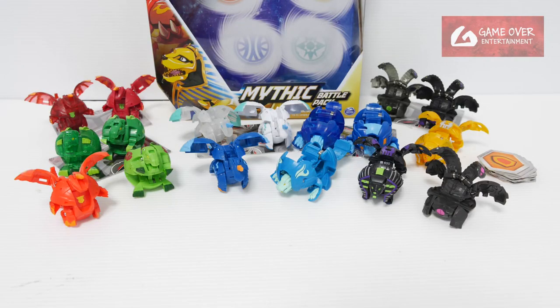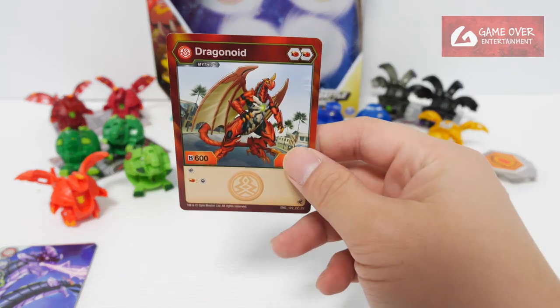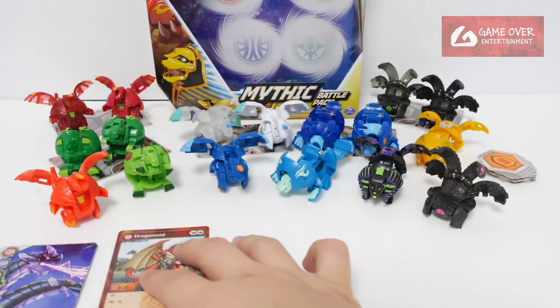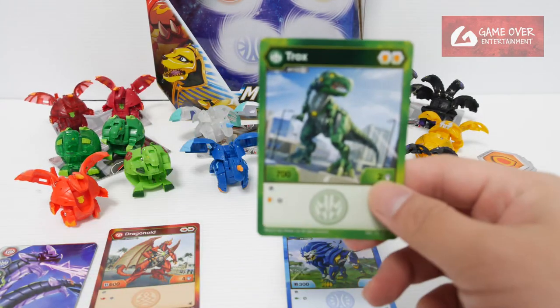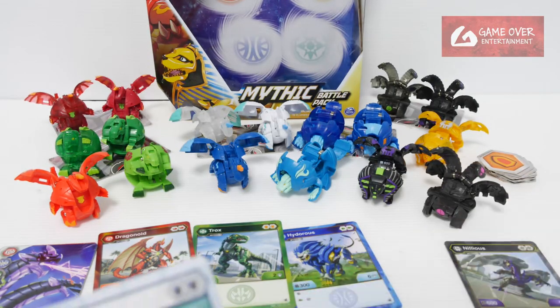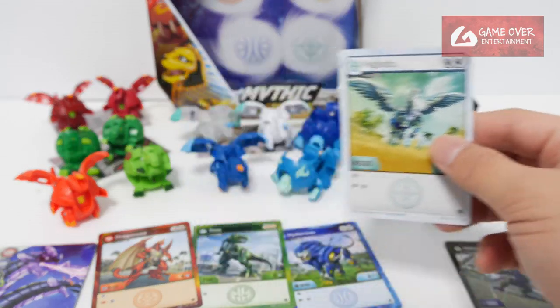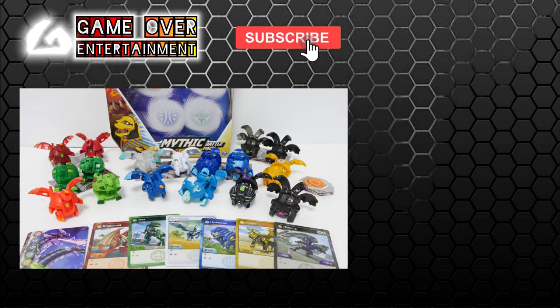So this has been my unboxing of the Mythic Battle Pack. What did we get? We have these two gate cards, Mythic Dragonoid, Mythic Hydrus, Mythic Trox, Mythic Neleus, Mythic Pregatrix, and Pharoah. This has been my unboxing video for today. Thanks for watching — if you enjoy this content please click the like button and subscribe. See you next video. Thanks, bye.